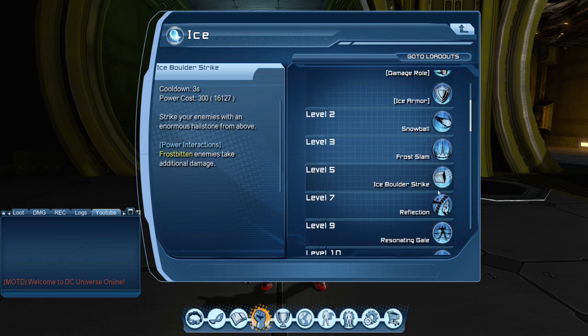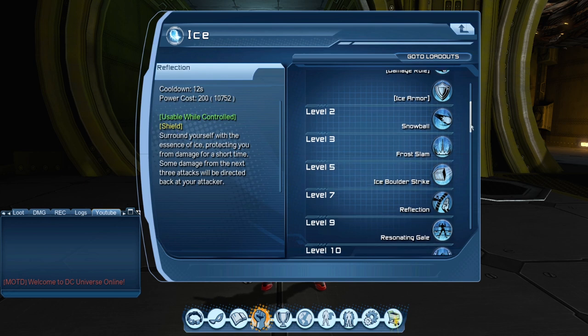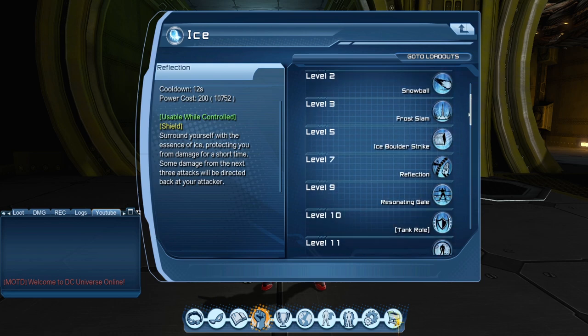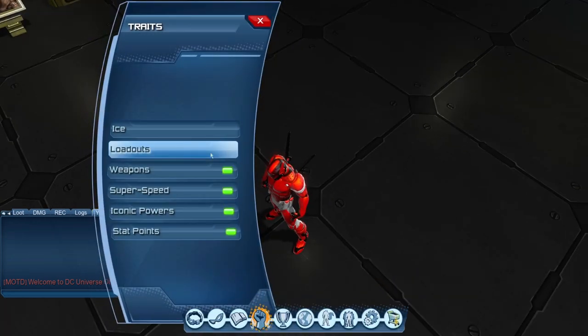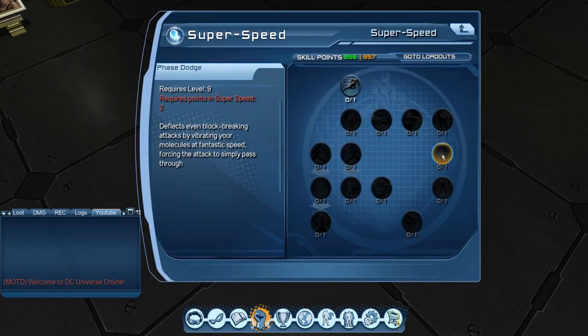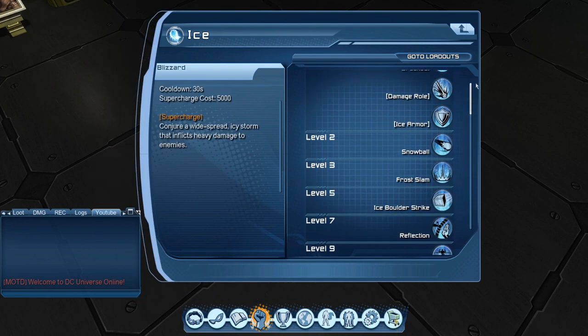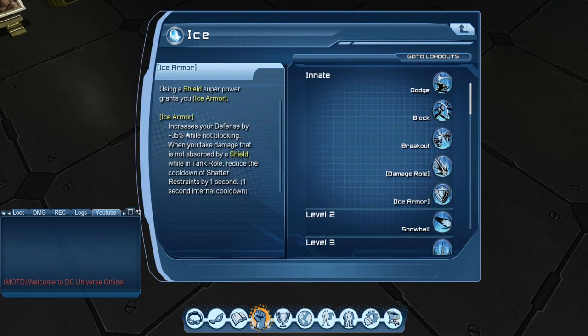If you look at the description of a power, it's going to have a shield icon in yellow text in brackets. Any power like that contributes to Ice Armor. For example, Phase Dodge — we all know it blocks and absorbs damage — but it doesn't have that shield icon in brackets, so it's not classified as a shield even though it blocks some damage. Going back to Ice Armor: you get an extra 35 defense while not blocking.